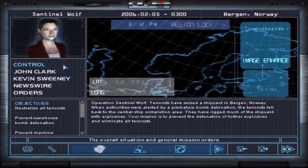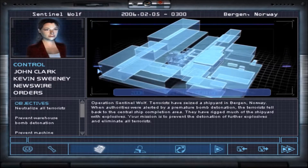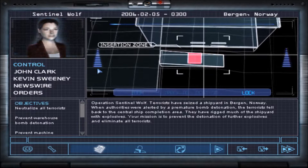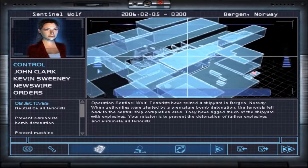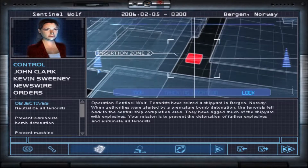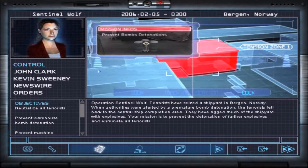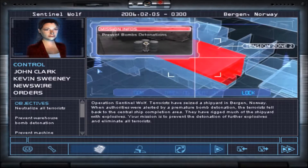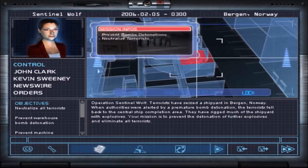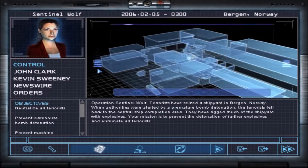And we definitely need an assault team. So two teams will be assault, one team will be demolition — wait, no. One team of four assault, and teams of demolition. Actually: one team will be assault, one team will be demolition, and the other team will be a mixed bag — one soldier assault, one soldier demolition. That'll be team gold.